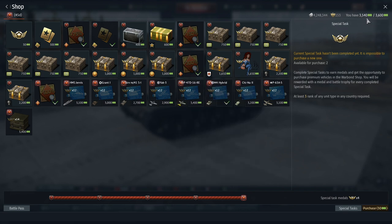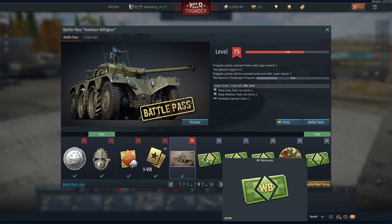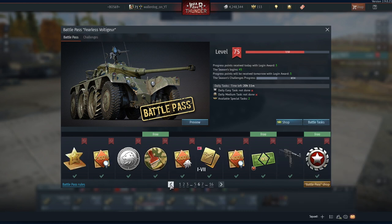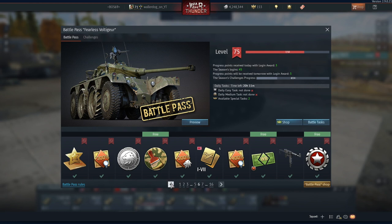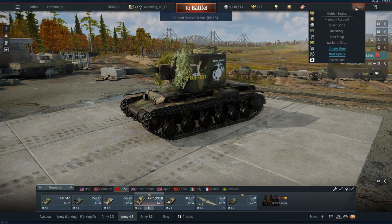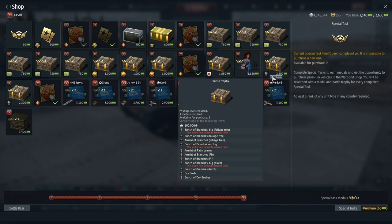How do you get the war bonds? You can see I've got 3500 saved up from playing battle pass. These are free war bonds — you do not have to pay for battle pass to get them. These 750 war bonds, 500 war bonds — that's how you get free war bonds. Go to your war bond shop and click purchase.